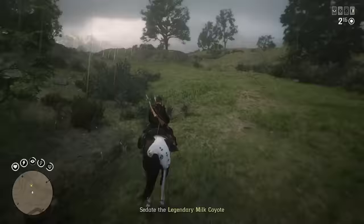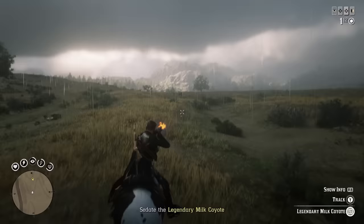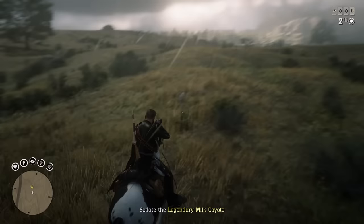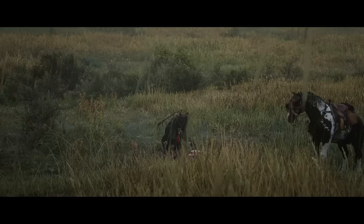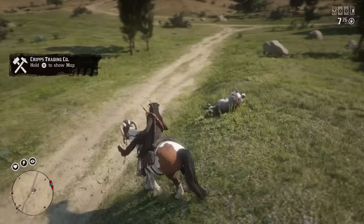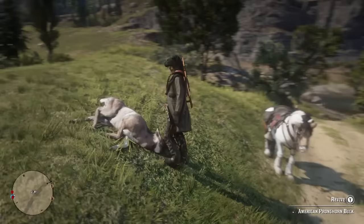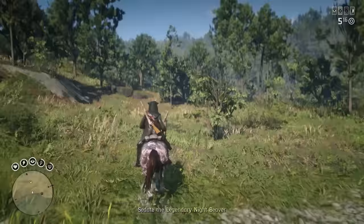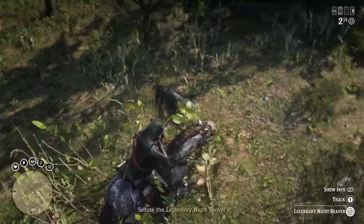The Naturalist is probably one of the more boring roles since it requires you to sedate and sample animals to build XP and progress through ranks. But it pairs extremely well with the Trader. The Naturalist unlocks legendary animal missions, and even though the mission tells you to sedate and sample, you can kill and skin the legendary animal instead. You're then taken back to free roam where you can donate it to your trader camp. Most animals give a maximum of 30 materials, but legendary animals give anywhere from 38 to 60 materials depending on the animal — so one or two legendary animals can significantly progress your trader. You can also unlock a hunting wagon in the Trader role to stack animal goods, including legendary animals, making the whole setup even better.